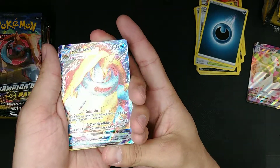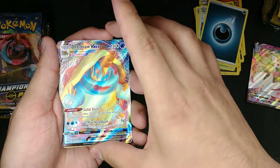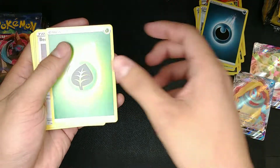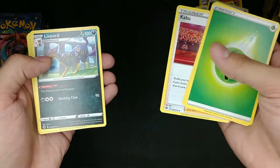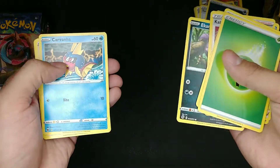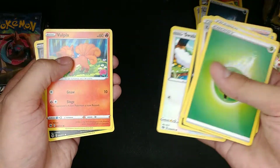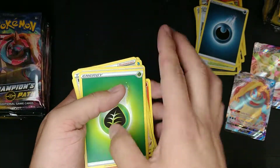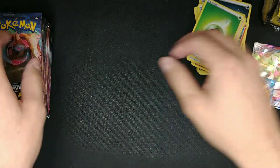Lightning Energy — oh, I did it wrong, sorry about that guys. We did get a full art Dreadnought VMAX! Grass Energy, Venomoth, Kubfu, Leopard, Ekans, Carvanha, Swampert, Vulpix, Turbish, and the Reverse Holo Nakei. Alright, that was a good pull.